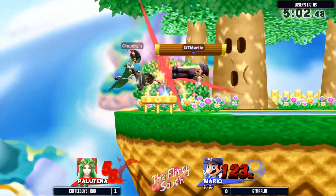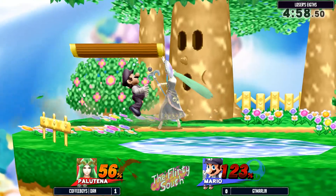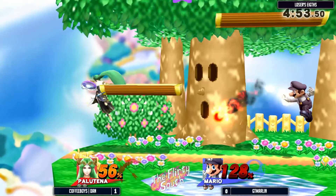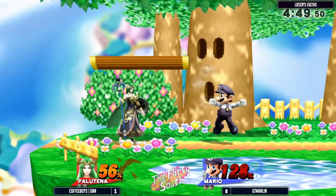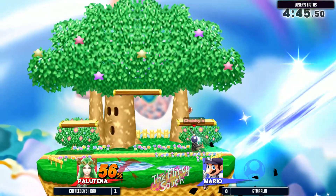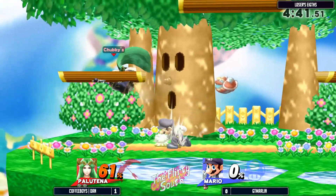That was a nice edge cancel. I thought he was going to dip him with that — edge guarding, I should say. It comes out on frame ten, you said? Mm-hmm. Nice — most come out on frame sixteen. That was an interesting side-b, probably baited a possible fireball. He just force-matches the landing. At 154%, that's a no-brainer. Down throw up-B — DT Marlin is on his tournament stock right now. Let's see what he can do.